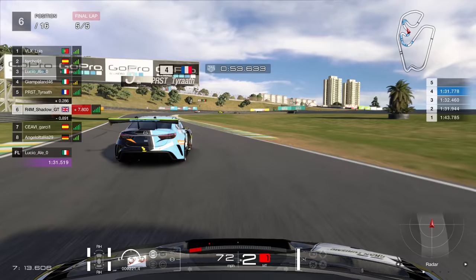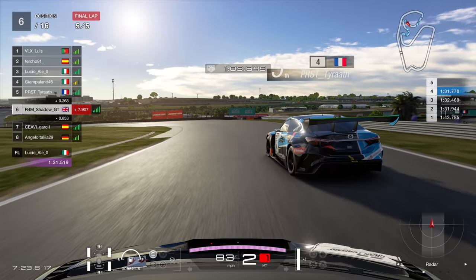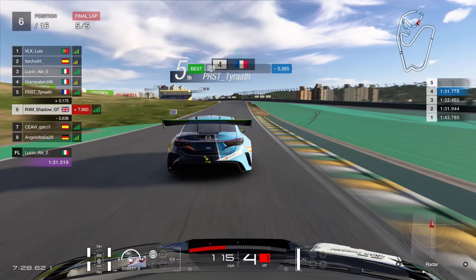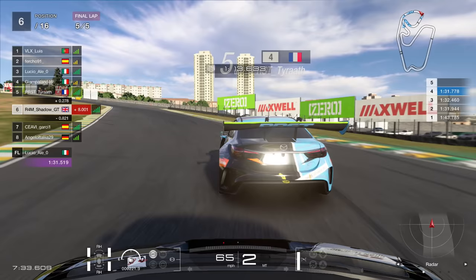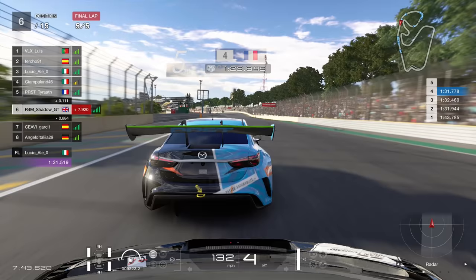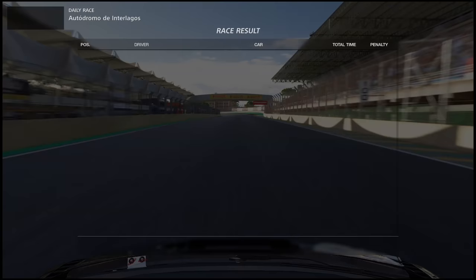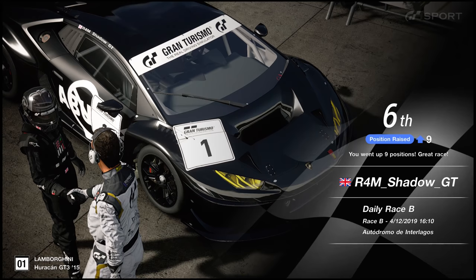I don't want 6th place, I want 5th. We can potentially get that here, up against the Mazda Atenza. Goes a little bit deep into this one. Coming into turn 11, it's really all about setting myself up for a move on him up the main straight. It's going to be a drag race. I'm too close - I can't get the slingshot, can't get any momentum to go past. I pull out just a tiny bit too late and go into the back of him. We try again but fall just half a tenth short of 5th.